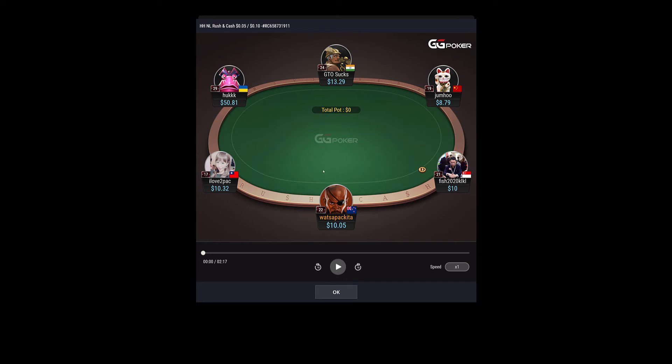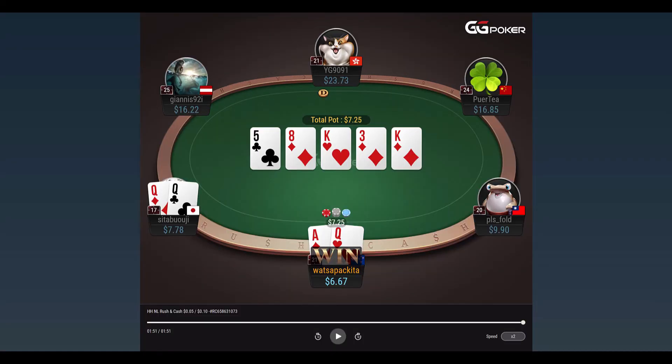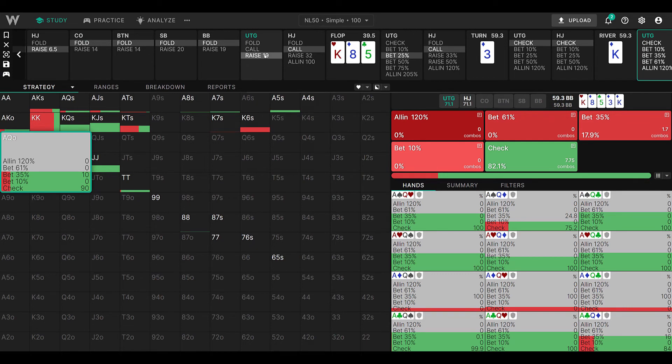Here we are on GG Poker again. Ace-king offsuit in the small blind — one would imagine I three-bet. The button raises to two and a half big blinds, I raise to about 10.5 big blinds, and the button calls. Let's have a look at the pre-flop action.